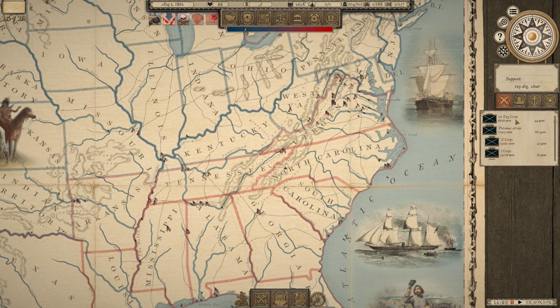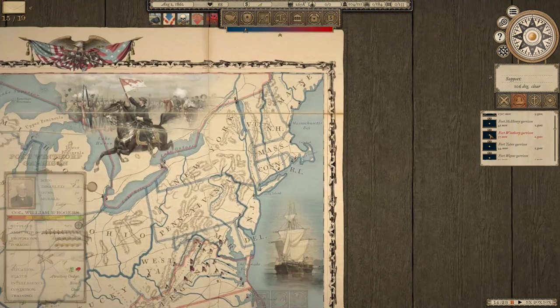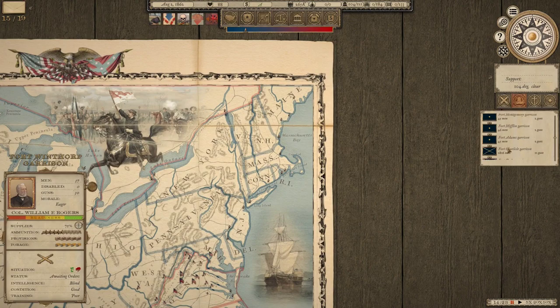So this list over here already looks pretty different — it's a little more compact, the army list. There is a separate garrison tab here, so we can actually see all of our garrisons separate from the military management panel. Fleets — it kind of shows the flagship of each one. I don't remember if it did that before. And I think there are some new overview heat maps.